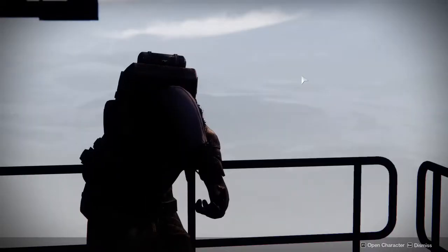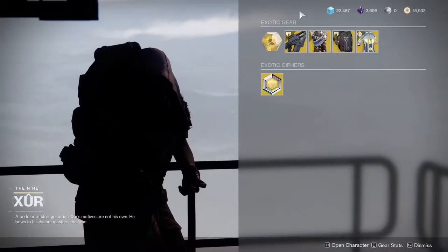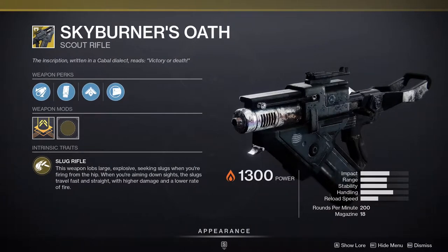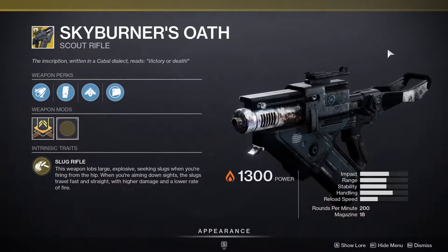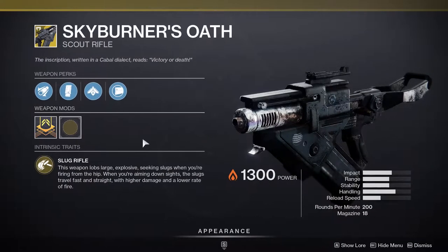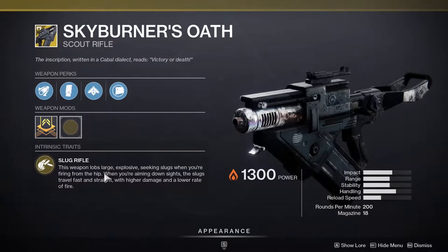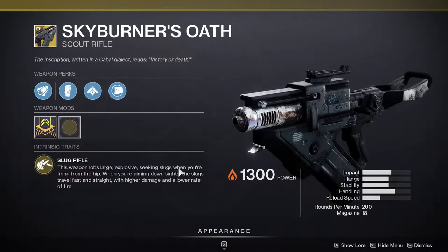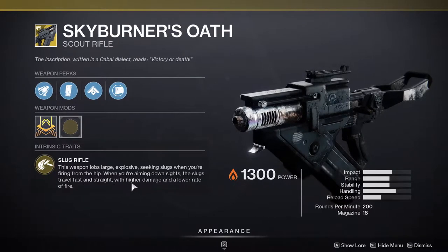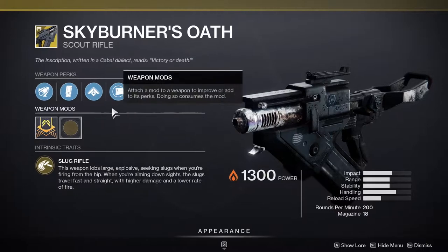Xur's in the hangar in the tower and he is currently selling Skyburner's Oath. This is a scout rifle that does bonus damage against Cabal and Phalanxes and has different firing modes. This weapon lobs large explosive seeking slugs when you're firing from the hip. When you're aiming down sights, the slugs travel fast and straight with higher damage and low rate of fire.